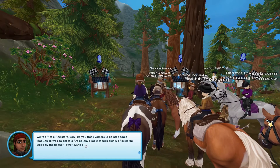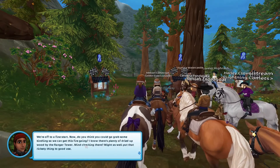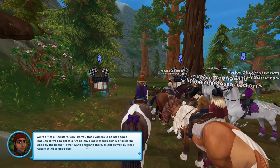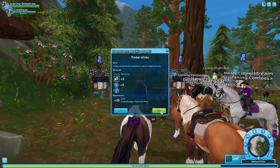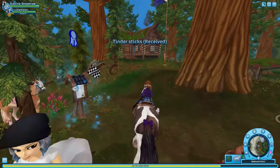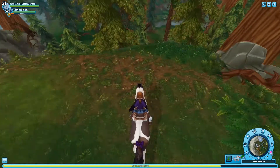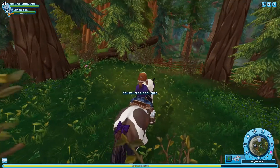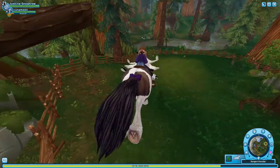Rowan continues: 'Now do you think you can go and grab some kindling so we can get this fire going? I know there's plenty of dried up wood by the Ranger Tower. Mind checking there — might as well put that rickety thing to good use.' So we're going to go find some more materials over at the Watchtower and hopefully see something interesting happen. I did not mean to fall down there — luckily I didn't take a dangerous fall, so let's go over here.